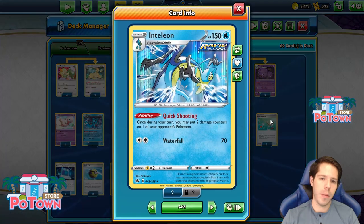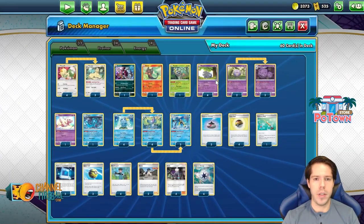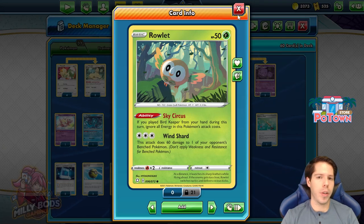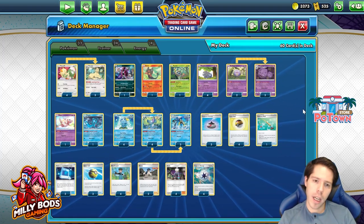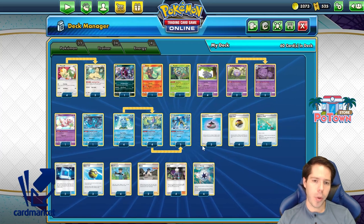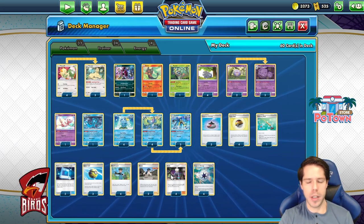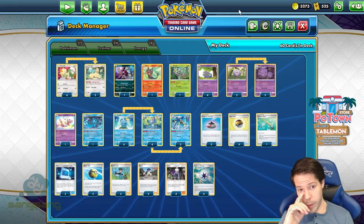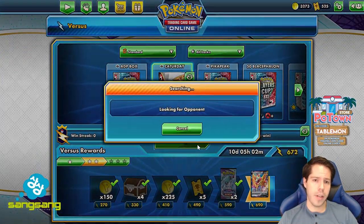We also have Inteleon's ability Quick Shooting, allowing us to put two damage counters on one of our opponent's Pokemon — a pretty good ability that maximizes damage for Esper. We have Bird Keepers and Rowlet with the Wind Shard attack, dealing 60 damage to one of our opponent's bench Pokemon. Mew will be a big hindrance to this deck, but we have a lot of ways to place damage counters. We have a ton of search with Incense, Level Balls, Quick Balls, Pokecombs, and 4 Capture Energy, so setting up shouldn't be a problem. We also have Fion to send Pokemon to the bench that we want to attack, and Hoopa to punish big ability Pokemon, set up the damage, and finish them off with Catterday. Let's jump into a ladder.